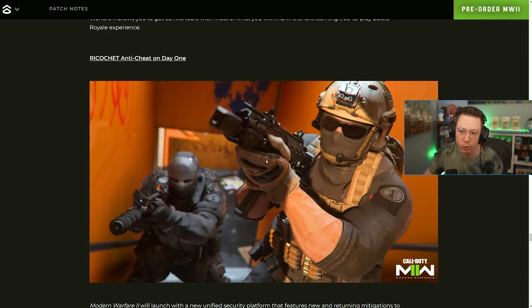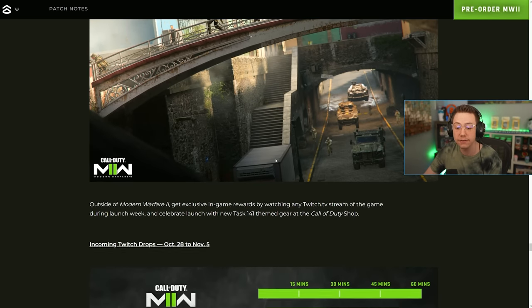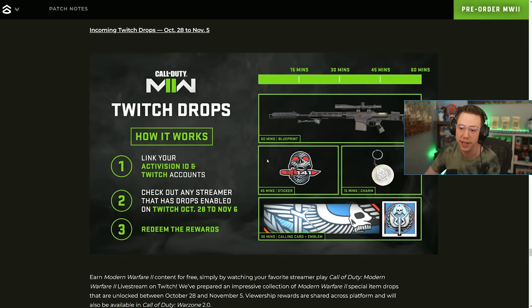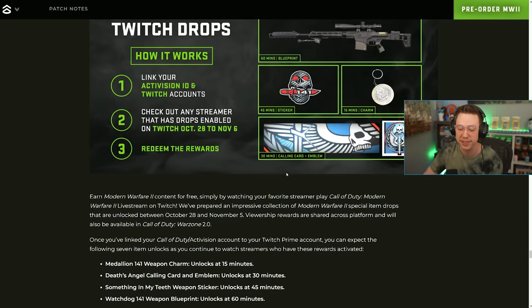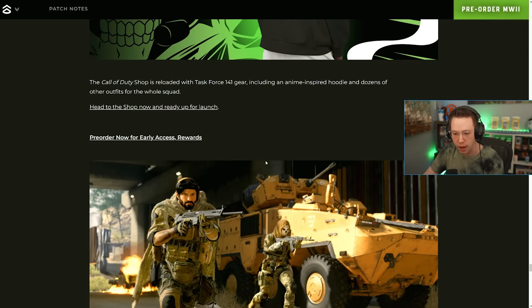The shared engine is built from the ground up for MW2 and Warzone 2, and Ricochet anti-cheat is coming on day one. Outside of launch, you can get exclusive in-game rewards by watching any Twitch stream during launch week — Twitch drops will be enabled for a new blueprint, a sticker, a charm, and a calling card depending on how long you watch. That runs from October 28th to November 6th.